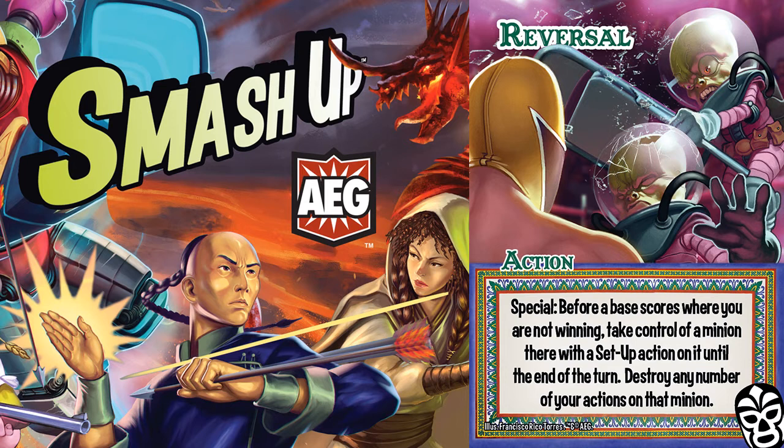Hey Minions, welcome to Crank It Up. I'm Jim Price and on this episode of Action Awareness, I want to talk about Reversal of the Lucadores. For the month of February, we're going to be previewing all aspects of World Tour International Incident, and I'm really looking forward to talking about the new factions.